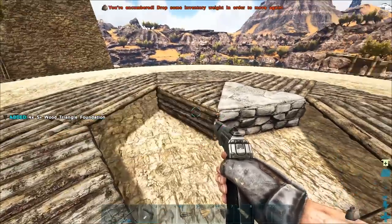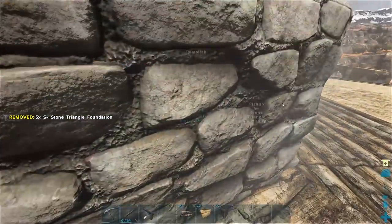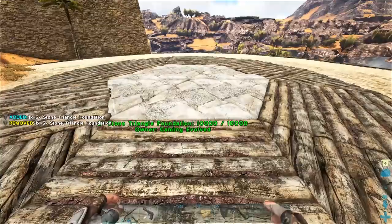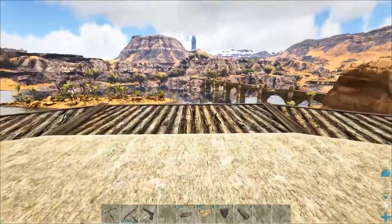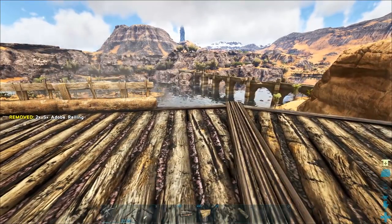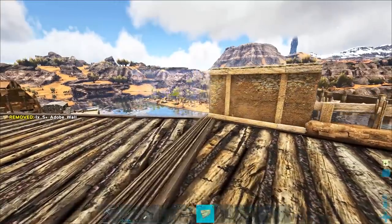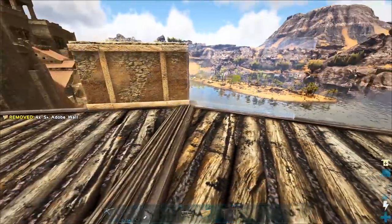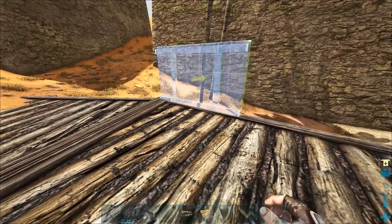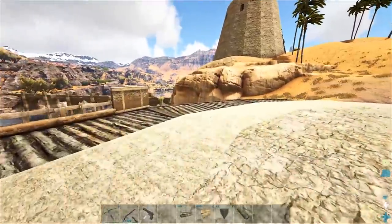First of all, let's go ahead and place down the stone ones instead and see how this is going to look. Yeah, I like it - it adds more color, it's nice. Over here I think what we're going to do is have the railings in the center and put walls on the outside. Yeah, this could be good. I think that's going to look pretty good once it's all done up.